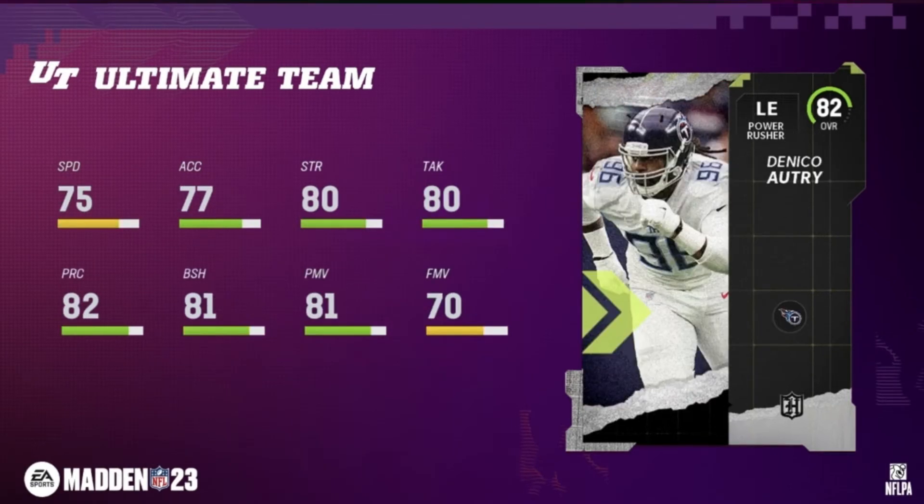We've got a Tennessee Titan here as another 82 overall left end, Danico. He's got 75 speed, 77 acceleration, 80 strength, 80 tackle, 81 power move, and 70 finesse move. This is definitely a good card to plug in if you need a left end and don't have one. He'll definitely contribute to your team, but for me, 75 speed just doesn't cut it.